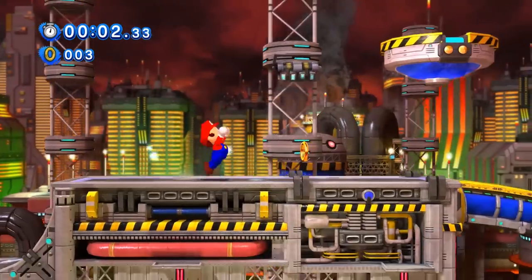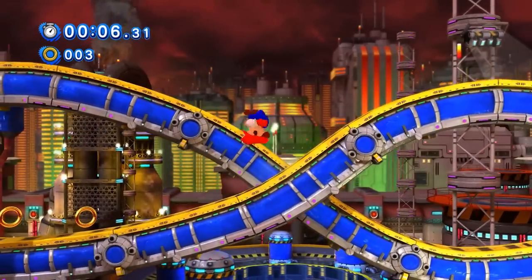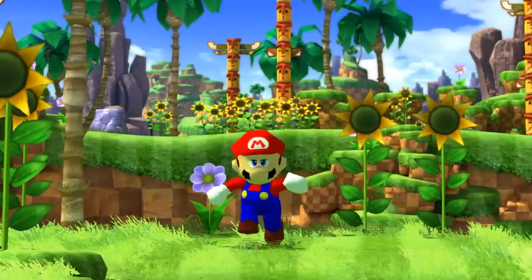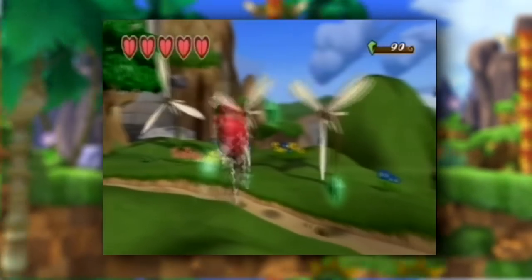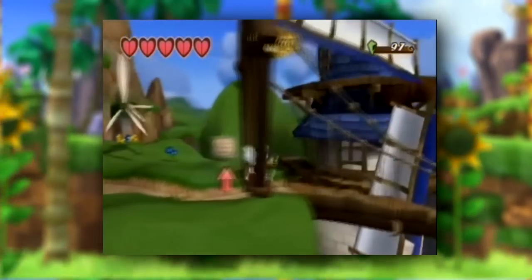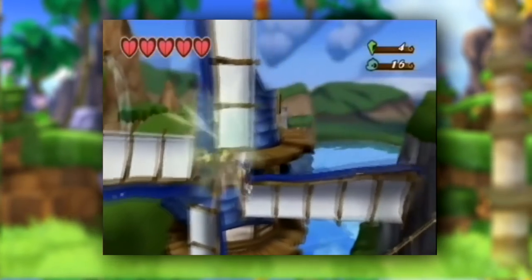The Act 1s in Generations are the classic stages, so you'd expect Mario to only move left or right, but he actually maintains full 3D controls in a sense. If you try to move off the stage you'll be stopped by an invisible wall, but if you've played the Klonoa series, where moving up or down on the D-pad makes Klonoa face the player to interact with collectibles on the 3D plane, it's pretty similar to that.